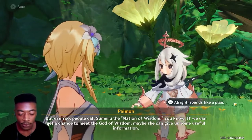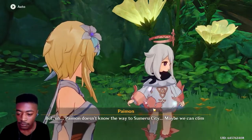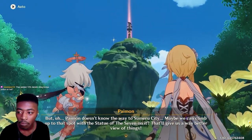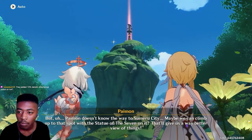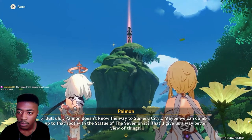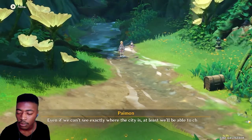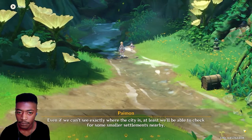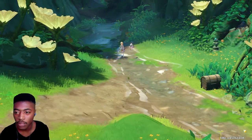I'd hope not. But even so, people call Sumeru the nation of wisdom — if we can get a chance to meet the God of Wisdom, maybe she can give us some useful information. Okay, surely we're going to the land of wisdom — somebody will know where our brother is, right? Surely. Sounds like a plan, but Paimon doesn't know the way to Sumeru City. Maybe we can climb up to that spot with the Statue of the Seven — that'll give us a way better view of things.